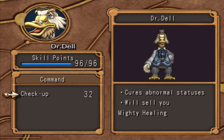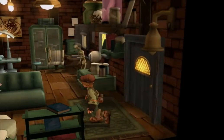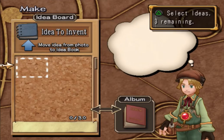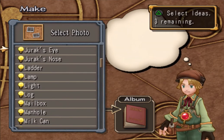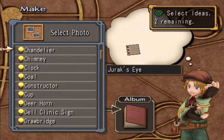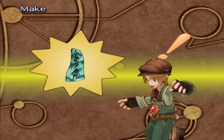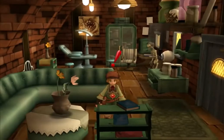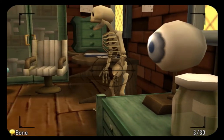He can cure your abnormal statuses — you can do it three times. And he will also show you Mighty Healing as well. Clock, Morning Sun, and Geraxi — we can make that. Also, anti-petrify amulet. The invention system is basically like a crafting system — they just didn't call it crafting, but that's basically what it is.